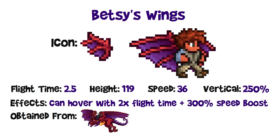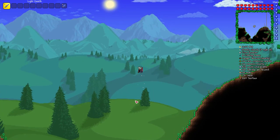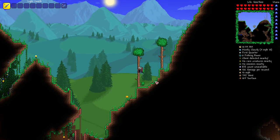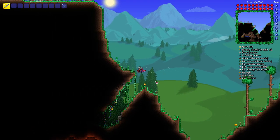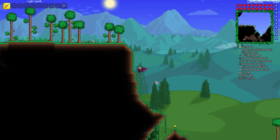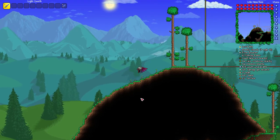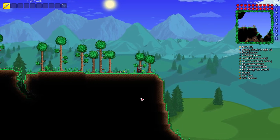Betsy's wings have a 1 in 4 chance to be dropped by Betsy directly in classic/normal mode, or in her treasure bag in expert or master mode. They have an interesting flapping motion. You can see they didn't fly super long, but if you hover you get much faster horizontal speed. The wiki says hovering gives longer duration as well.